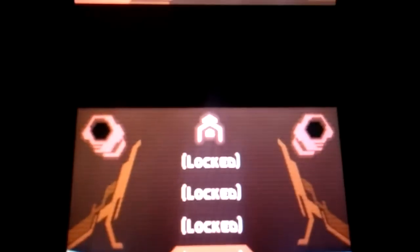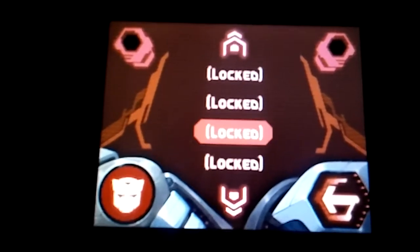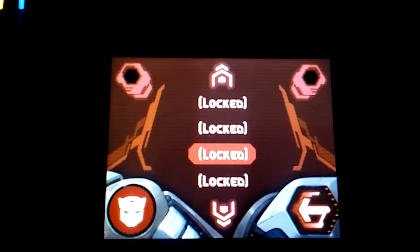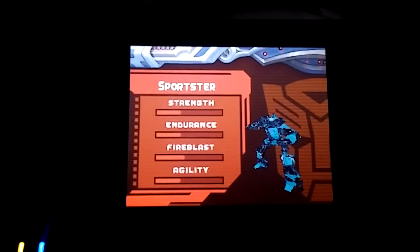As well as it has two colors that are not normally available, which are straight black. Now, if I scroll up here, you can see that I have a vehicle form that is currently locked — it states it right there: locked. But if I go down here again to the Sportster, it is unlocked.